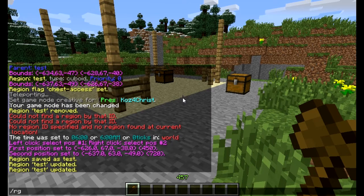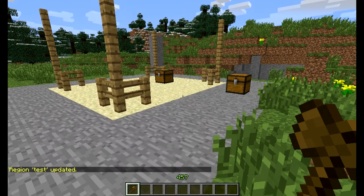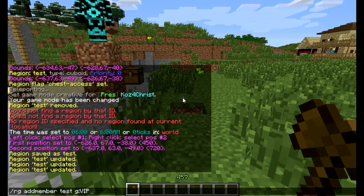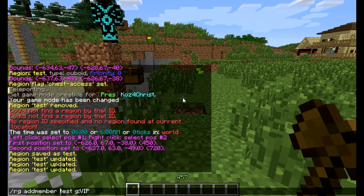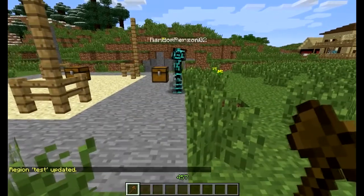The other helpful option is you do region add member again to test, and then instead of a member you're going to do a group. If you're using permissions or anything like that — Josh is part of a couple groups — we're just going to choose our donor group, VIP. The G prefix is the part that specifies you're talking about a group. Josh should now be able to edit that stuff. And then likewise, we're going to do remove member to take it away.